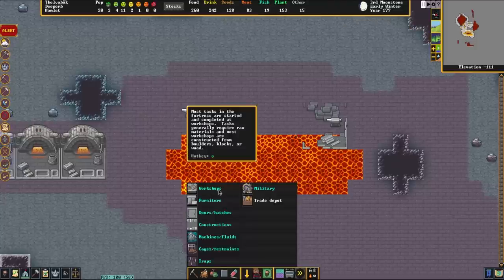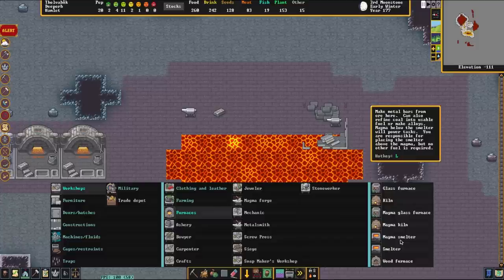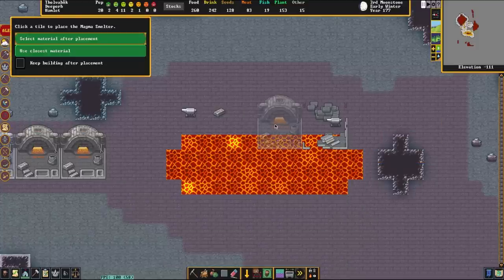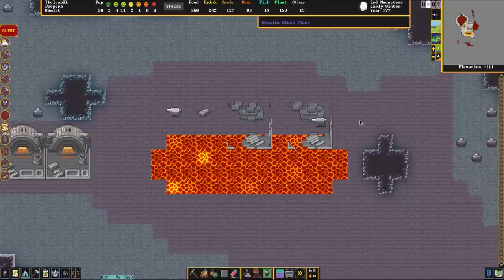The other workshop we are going to construct today is, as I said earlier, the magma smelter. The magma smelter can be found right here, and we are going to place this right next to it. Now we're just going to wait until these are both constructed, and once the dwarves have built our two lovely forges, we'll continue with the video.